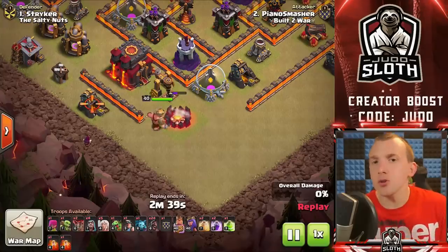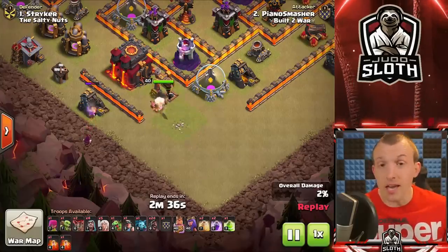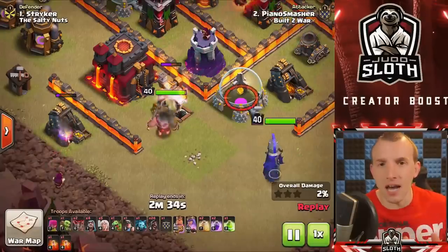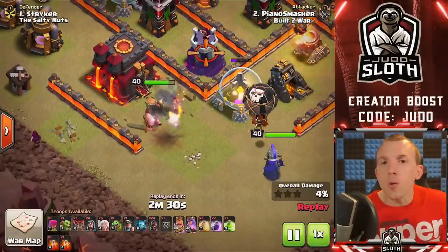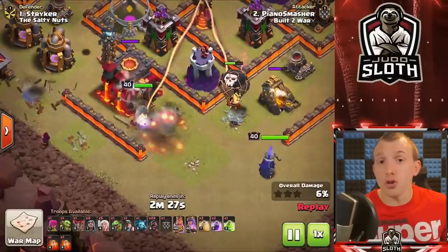The first hero you unlock in Clash of Clans is your Barbarian King, and you want to use him to his strengths. He is a tank — he's got a lot of hit points, so use him to absorb fire from defenses. He's very good for funneling, and you want to use the Barbarian King to tank for the Archer Queen or other troops.